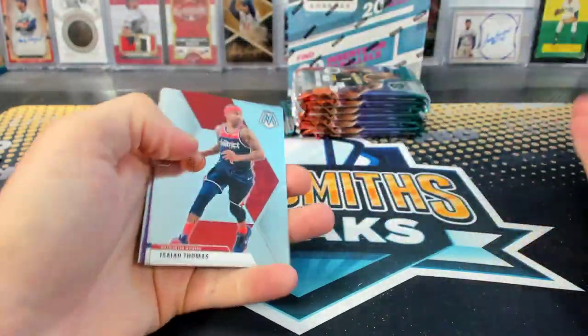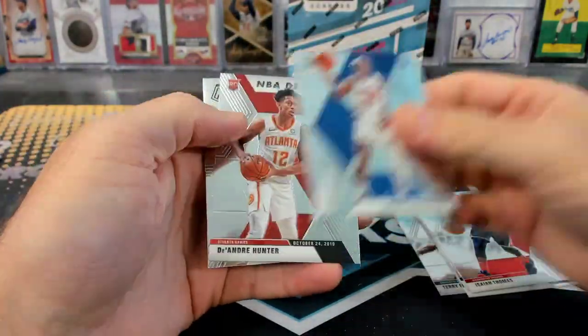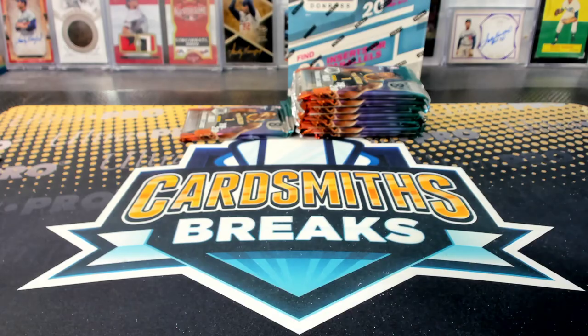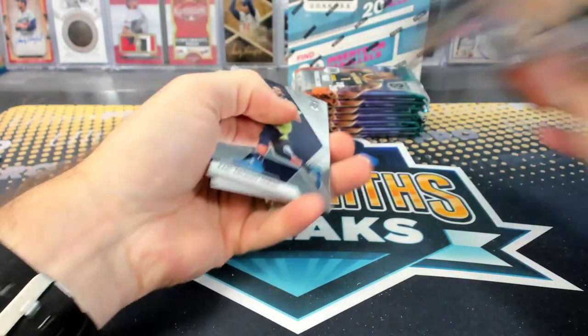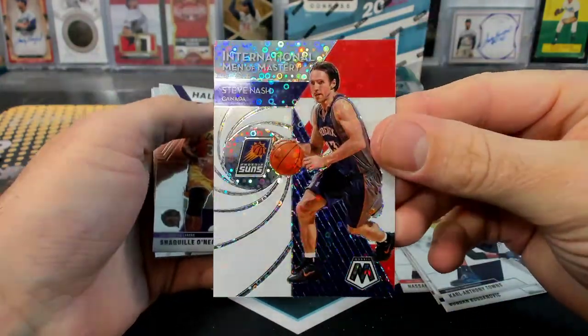Yeah, it's one of the best nicknames ever. Patty Mills on the Spurs. Number to 50. The purple. The lawyer rookie. I don't know if there's a better nickname than The Glove. Looks like Clay Guida lost, just by the stats. I didn't watch the fight though. Steve Nash, International Man of Mastery. He's Canadian.